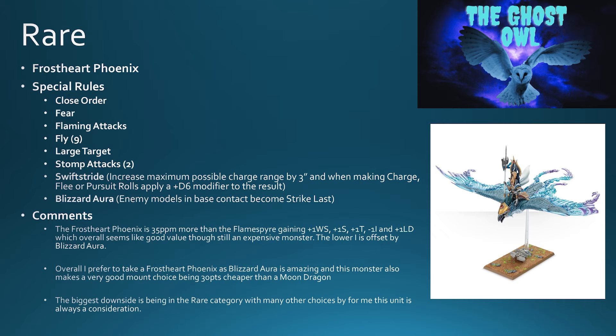Overall I prefer to take a Frost Heart Phoenix — the blizzard aura is amazing. This monster also makes for a good mount choice. It's 30 points cheaper than a Moon Dragon, and as a character mount it would normally be a Star Dragon, so the Frost Heart Phoenix is 85 points cheaper than a Star Dragon. It sits points-wise between the griffin and the dragon, but it offers something unique with blizzard aura — particularly good against armies with high initiative, making them strike last. It's in the rare category with many other choices, but I would always consider it, whether on its own or as a mount.